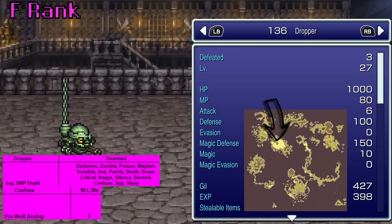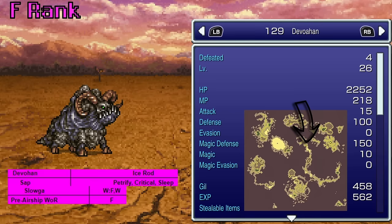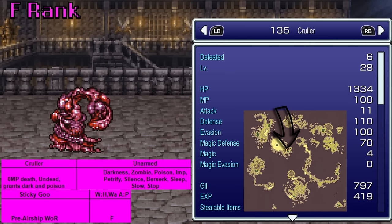The Dropper is found in Figaro Castle and teaches Confuse — and because he's a machine he's also weak to lightning and water. The Devohan, found south of Nakia in the desert with Celes and Sabin, lets you use Sazo, which is kind of situational. The Cruller, also in Figaro Castle, teaches Sticky Goo, essentially a slow on one target. It's funny those are his options because this thing is actually really scary when you're first coming through with his Fire 2 and his muddled-type attack.